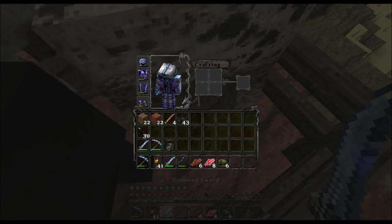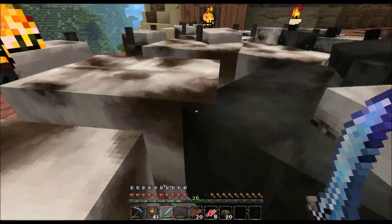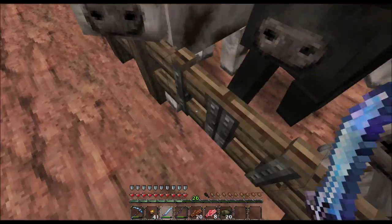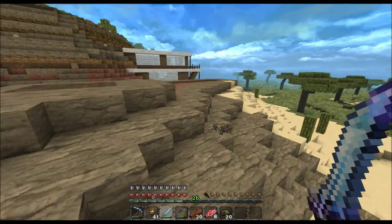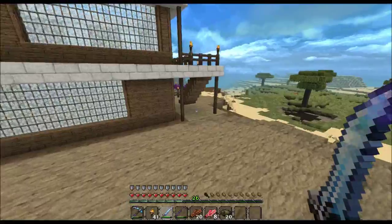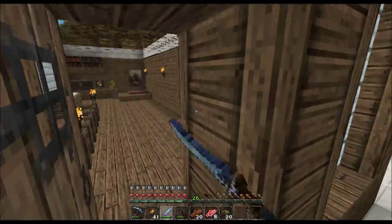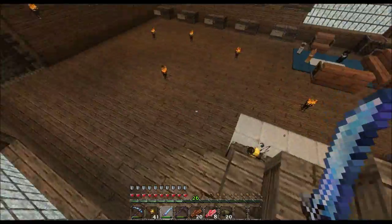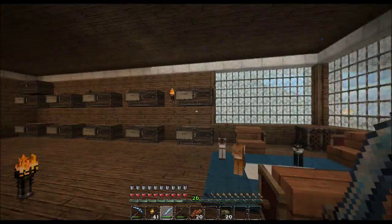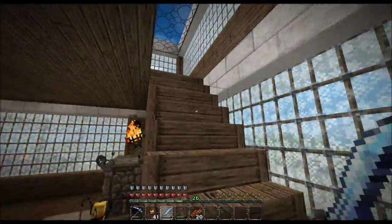Why don't I just use my fire aspect sword? Fire aspect means the meat cooks automatically. Everybody get out of the way, please — thank you, goodbye. I appreciate your meat and your leather. It means I can make books now, which is a very good thing. If I make books, I can make enchantments and enchant things and upgrade my weaponry. It's always good to have a stock, because if you have a stock, it means you have plenty of enchantments for when you just can't repair your pickaxe anymore, because after a while it gets really expensive.